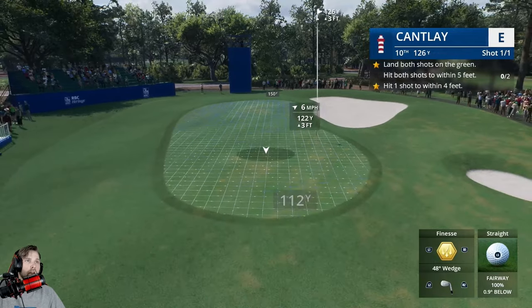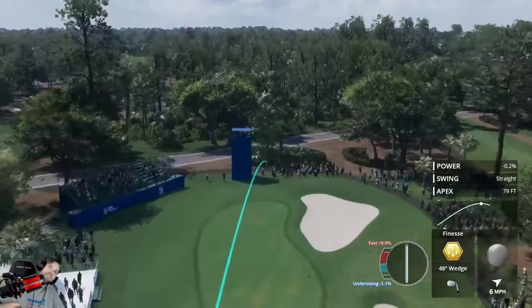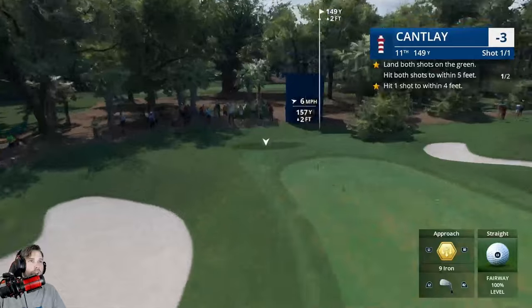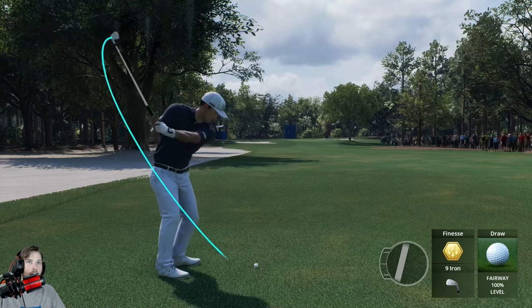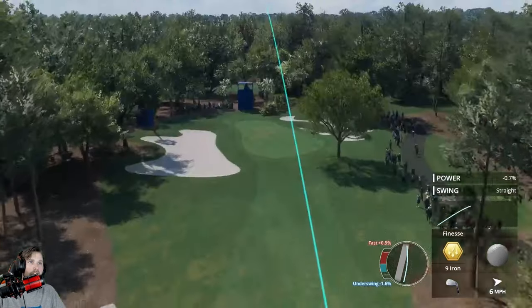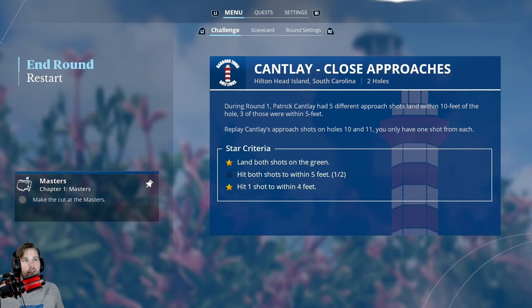All right, going 123 yards inside this marker and giving it a good finesse swing. The wind's got to push it just a touch — four feet nine inches. I'm not sure if they'll give that to me within four feet. On this one, go inside at 145, move it to draw on a finesse shot just inside that line, and swing a draw. Slight underswing — might just make it. Six feet — we're just short on the underswing, but that's essentially what you want to do to hit both within five feet.